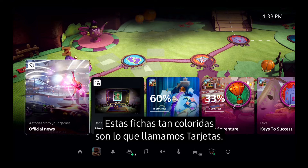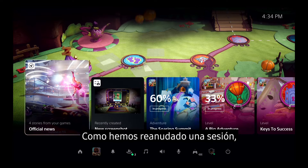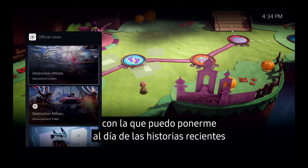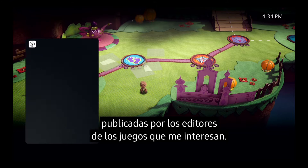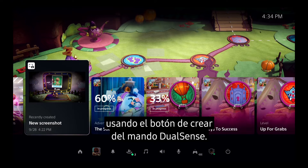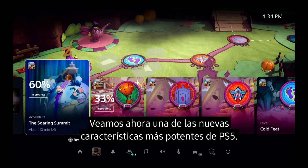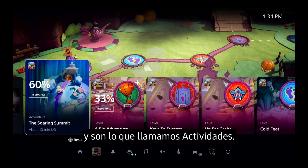These colorful characters are called cards, and they let you interact with games and the system in a variety of ways. As we've just resumed, the Control Center is showing a special card that allows me to get up to date on recent stories posted by publishers for games I am following. Another card shows me recent media I've captured from my gameplay using the Create button on the DualSense controller. Let's check out one of the most powerful new features of the PS5 console — just to the right in this row — and we call them activities.